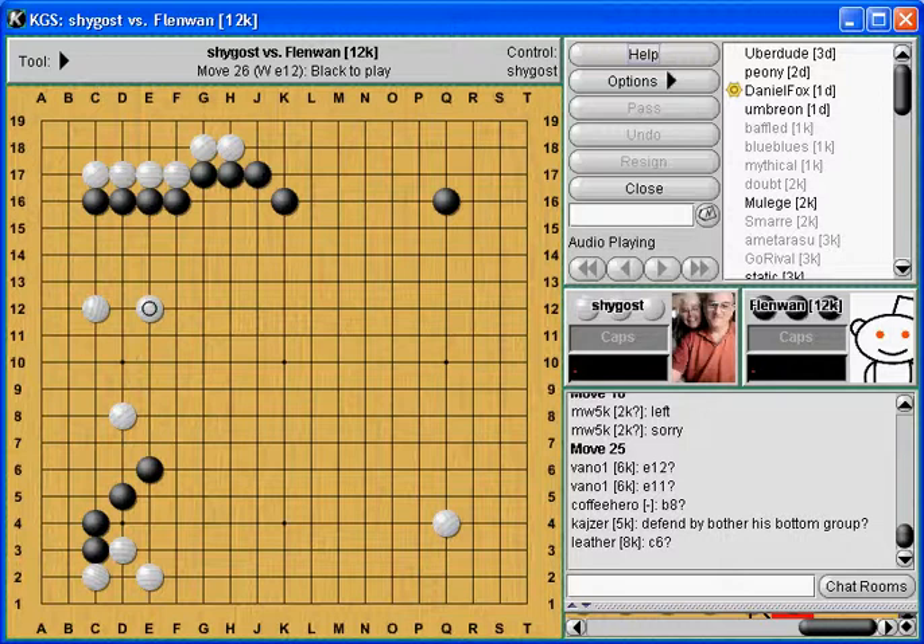Now remember, this doesn't mean this is the best move. Any old 9-dan walks in the room and says, wow, this guy's an idiot - what's he doing playing here? He should be playing on the right side. But what we're talking about here has nothing to do with right and wrong, but rather how do stronger players tend to think? And for me, it's all about character, because I hate reading.